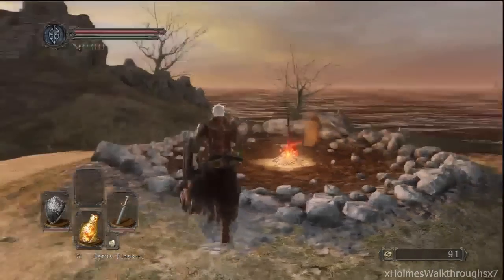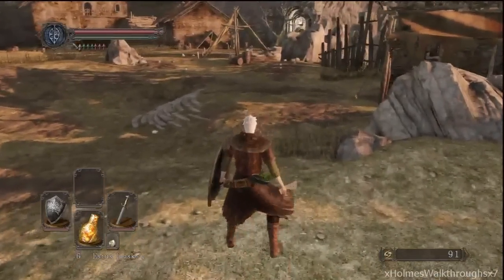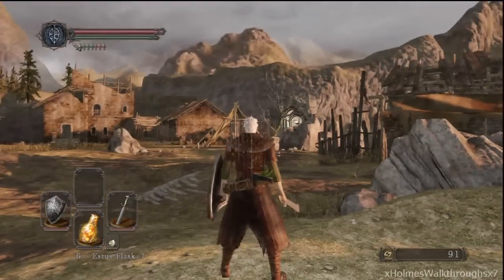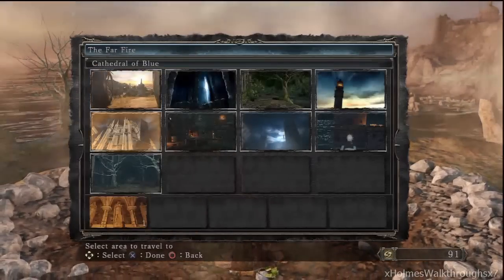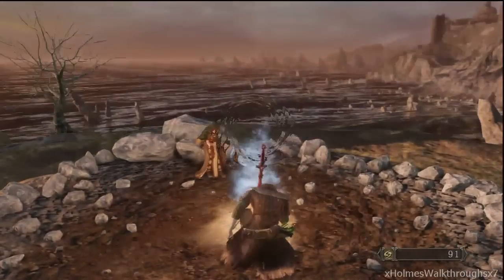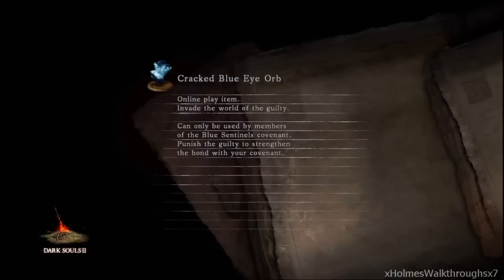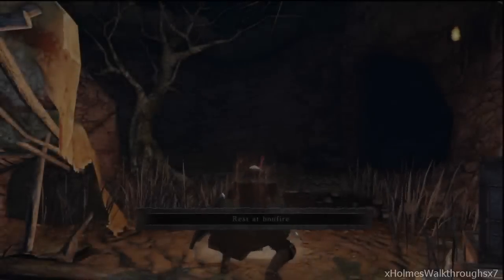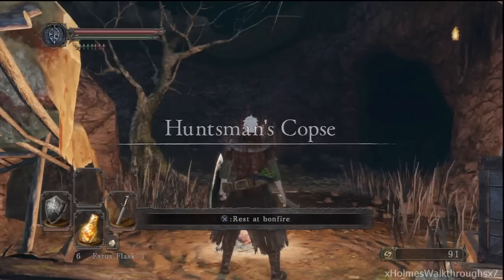Yo, what's up guys and gals, Holmes here bringing you more Dark Souls walkthrough for the next build. I've thought about it and let's just go on to the next area and come back for the sentinel and maybe the gargoyles. I don't know if I have enough arrows — my tactic for them is cheesing with arrows. But today we're going to be taking on the Huntsman's Copse.